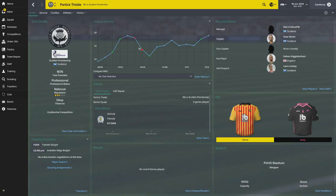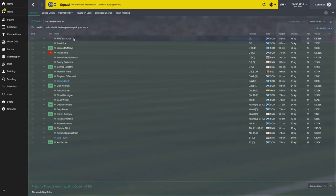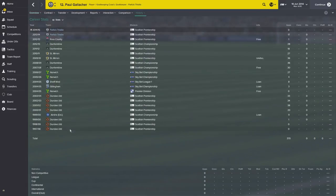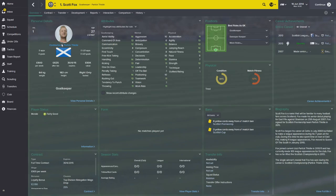Without further ado, let's introduce the squad. It's a solid squad — I'm quite happy and think we have a good chance of a top six finish this season. Paul Gallagher is our goalkeeping coach and backup goalkeeper; he's got some really nice stats, eight caps for Scotland, and at 34 he'll probably play for another four years — started at Dundee United, went to Norwich, and has been around the Scottish Premiership. Scott Fox was a really good goalkeeper but his form dropped after a Scotland call-up; he's now left Thistle to play for Ross County in Dingwall.